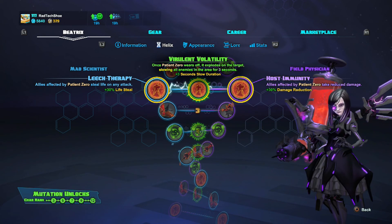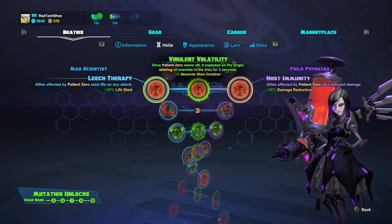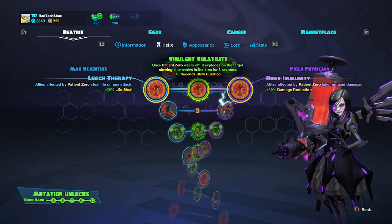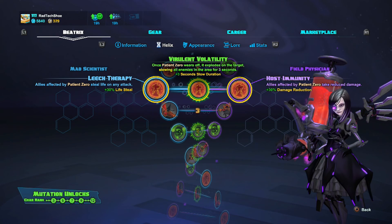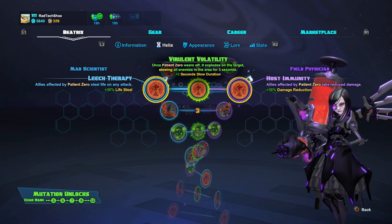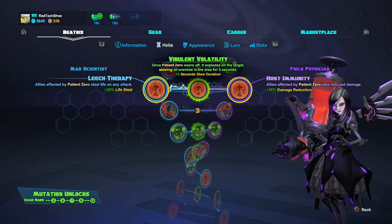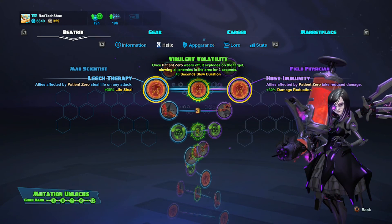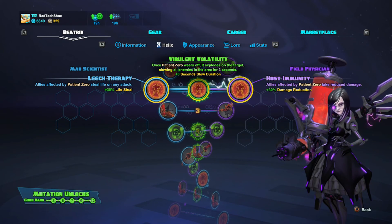For level two, any one of these is optimal depending on what you're doing. If I'm giving Patient Zero to a melee character, I like to go with Host Immunity so they take reduced damage while in the middle of a fray. Alternatively, Virulent Volatility makes Patient Zero explode when it wears off, slowing affected enemies for 3 seconds — great for getting a melee character out of dodge. If giving it to a ranged character, Leech Therapy grants 30% lifesteal.